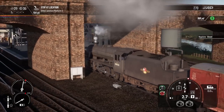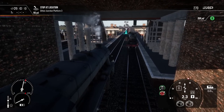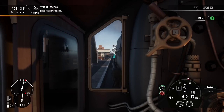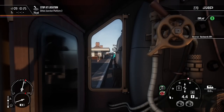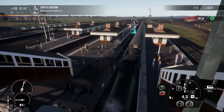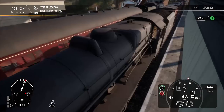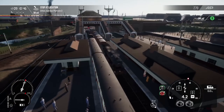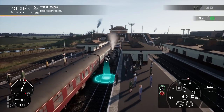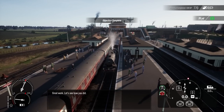Back to mid-gear, and we're pulling into what looks to be a passenger station, probably also leading to a cargo factory — all the workers from the factories would come here. Let's come to a stop. Great work — let's see how you did.